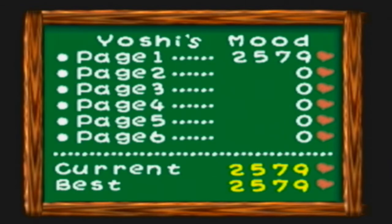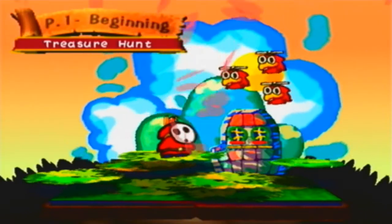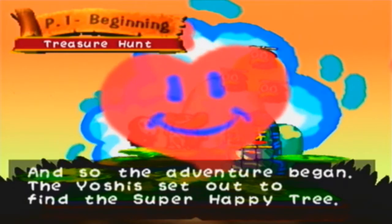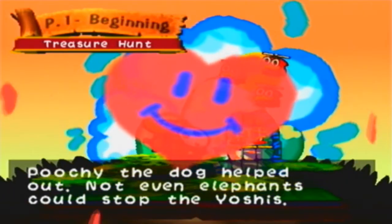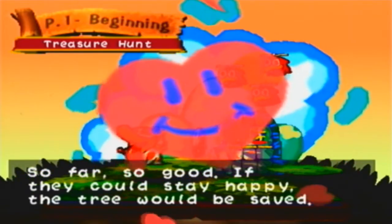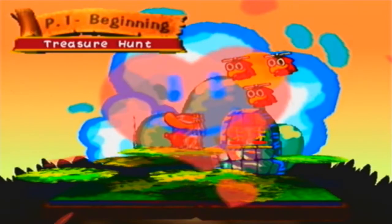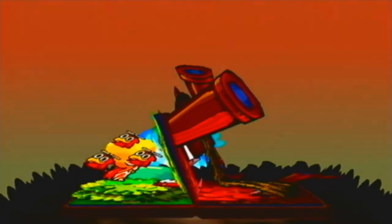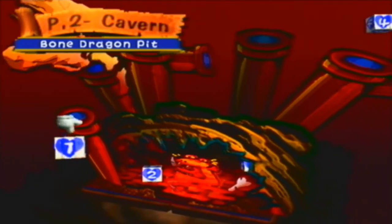Two thousand is a low score but I don't care about score. Happy time, it's time for singing! And so the adventure begins — the Yoshis go out to find that tree we talked about earlier, and Poochy the dog helped too, and there were elephants that were easy to get around. Everything seems pretty cool; it was just a grassland. The game seems pretty happy and non-threatening... wait, what the hell — page two: Cavern. Next time on Let's Play Yoshi's Island, page two, Cavern, level one — Bone Dragon Pit. Goodnight!